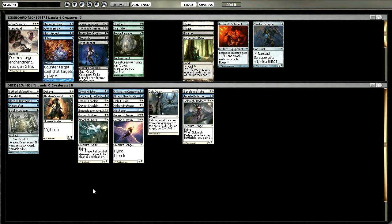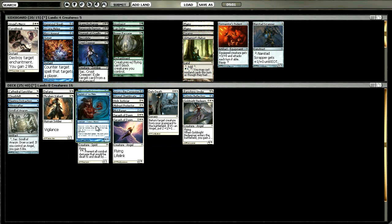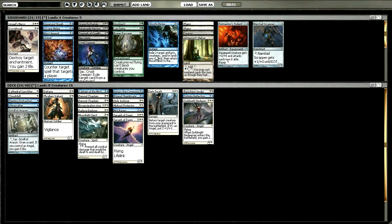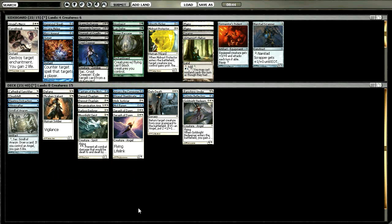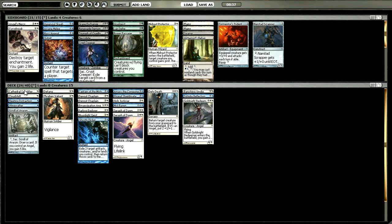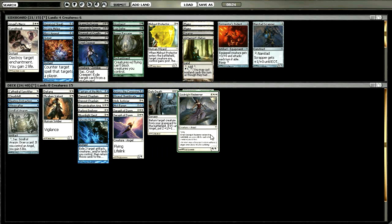The Scroll of Avacyn is going to do some work — we do have three angels. I did forget we picked up this guy; he's sweet. We can probably cut the Ghostly Flicker, and then cut a random four-drop like the Mid-Vast Protector. This looks like a pretty decent deck. We could also leave the Ghostly Flicker in and cut the Scroll. I kind of like leaving the Scroll in. Cathedral Sanctifier certainly isn't exciting, and we do have a Cloud Shift, though it's pretty bad. We're looking to try to stay alive and kind of get stable with the Gold Knight Redeemer.